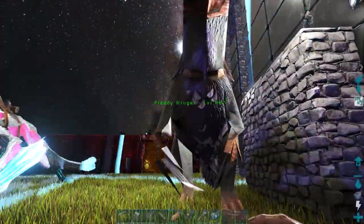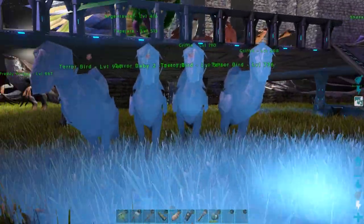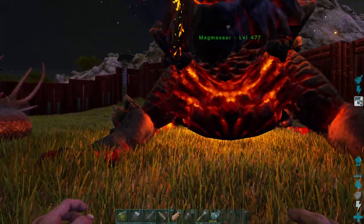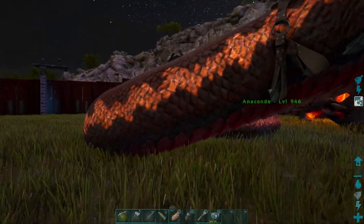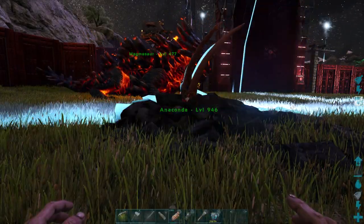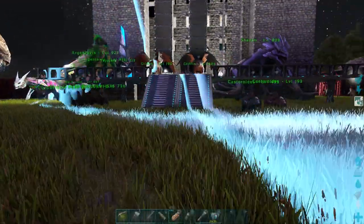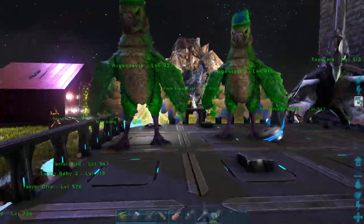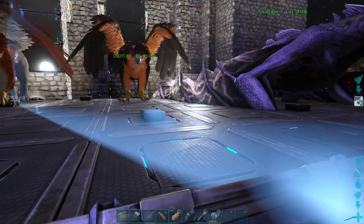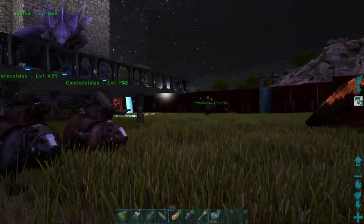We have Freddy Krueger over here — the thylacleo with his big nails — also a really fun and strong mount. We have my terror birds for when I go in the caves. The magnosaur is really good at getting metal — you can even smelt metal with him. We have the basilisk, the big snake, which you can also bury in the ground to save space. I like to keep him out to show him off. Then we have this little platform just for my flyers — two argentavises, my tapejara, my griffins, and my wyvern. That's just where I keep my flyers so they're not all over the place.